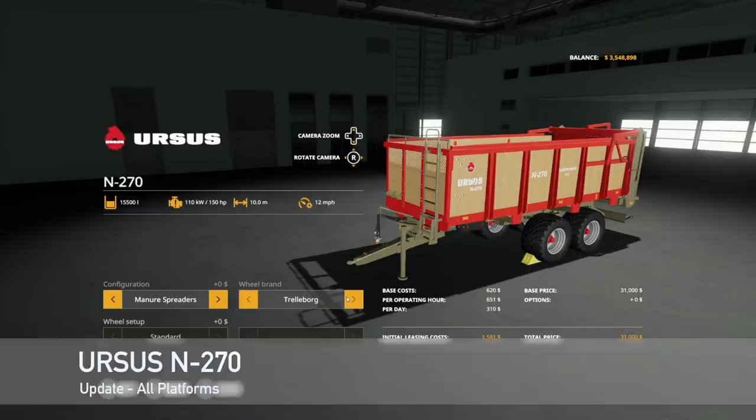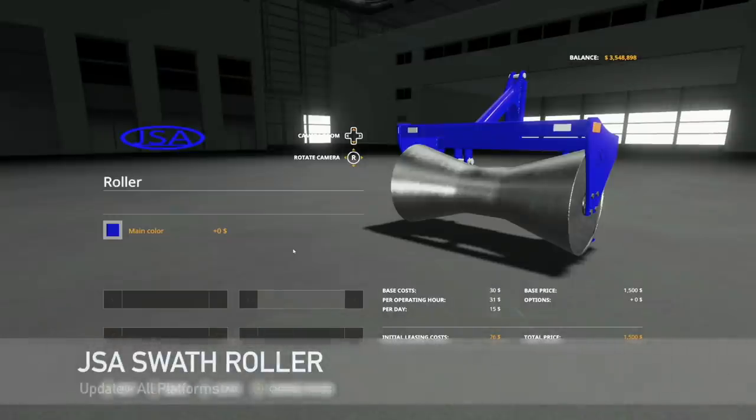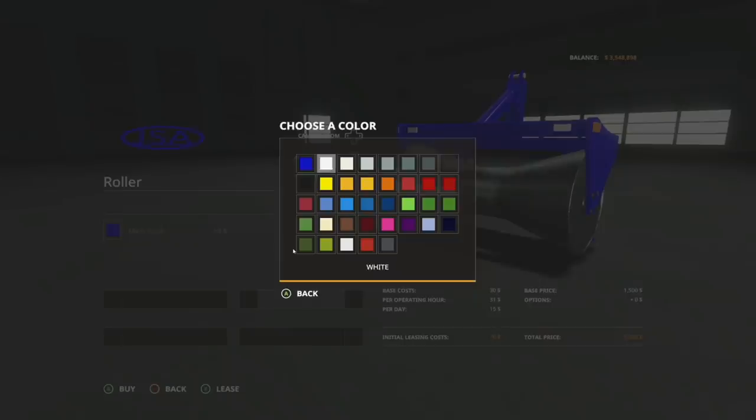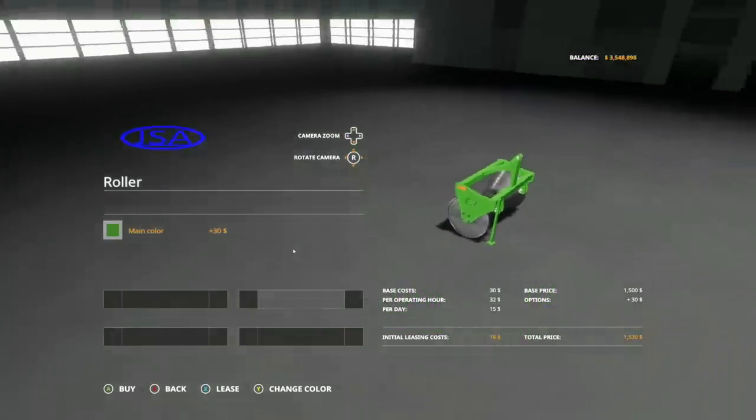We've got an update to the Ursus N270 — changelog 1.1. Fix the trailer materials, fix the collision errors, and added hoses. And lastly, an update to the JSA swath roller, changelog 1.1: removed the extra object in i3d and added a color configuration. So now we have the base color but we can do whatever we want. Very cool — thank you very much for adding that in.